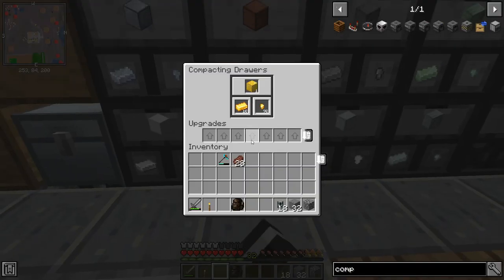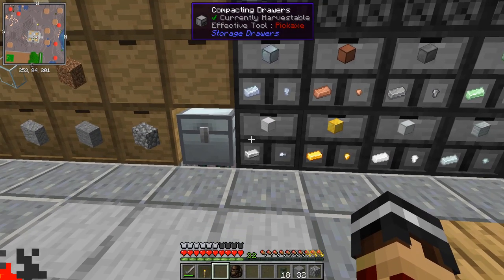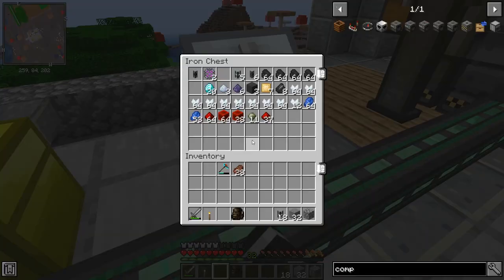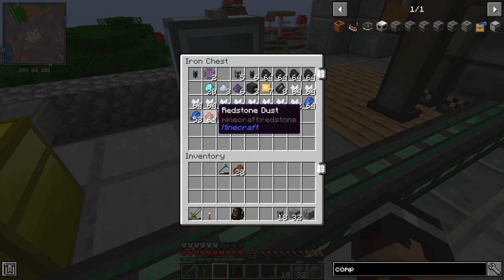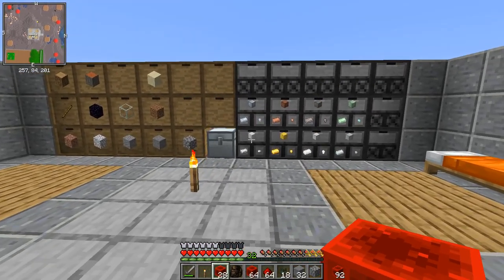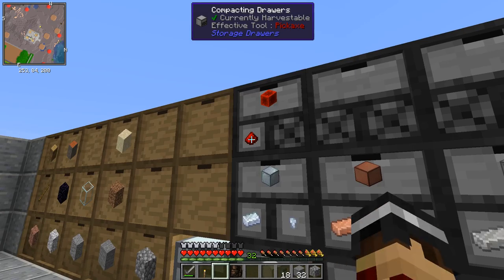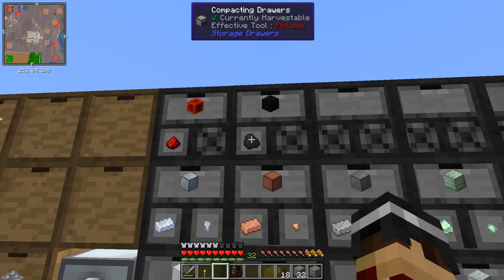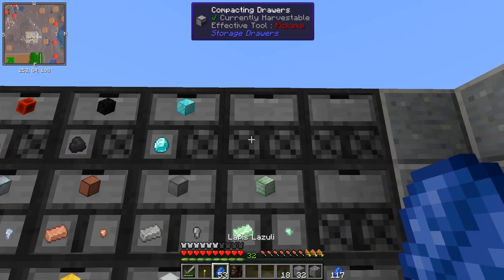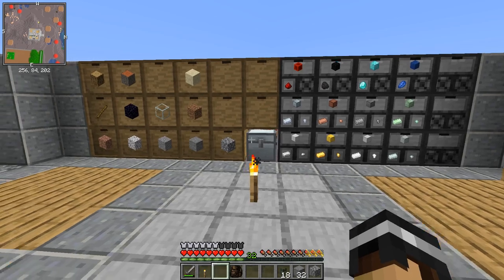If I shift right-click I can see what's in here. This will be much easier once the quantities are displayed on the drawers themselves. These aren't just for ore ingots — we can also store redstone, lapis, coal, and diamonds in compacting drawers since they all have nugget, ingot or dust, and block forms. Let's double right-click to put redstone in, then coal, diamonds, and lapis. The last vanilla one would be emeralds but we haven't found any yet.